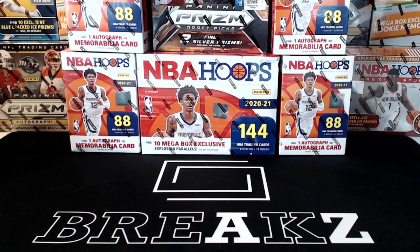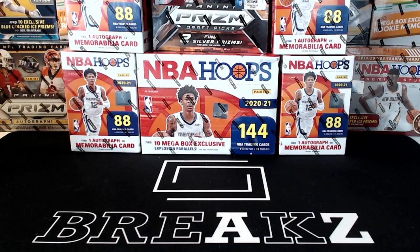What's up everybody, welcome welcome. Got a fun one here for you guys. One mega box, four blaster boxes, and then a mega of Prism Draft Picks. We haven't opened Prism Draft Picks in a while — just happened to pick this one up and thought it'd be fun to rip that with some Hoops today. Hopefully we find some nice cracked ice for you guys in there, and there should be a couple silvers and an auto per box in the Prism Draft Picks. Looking forward to seeing what we can pull out of that.